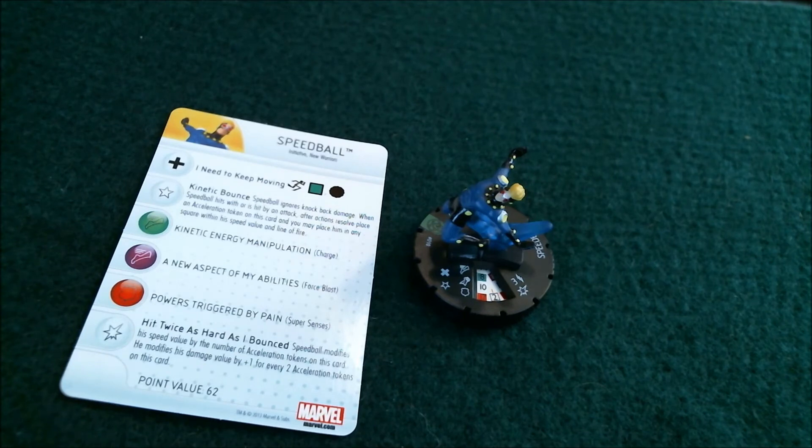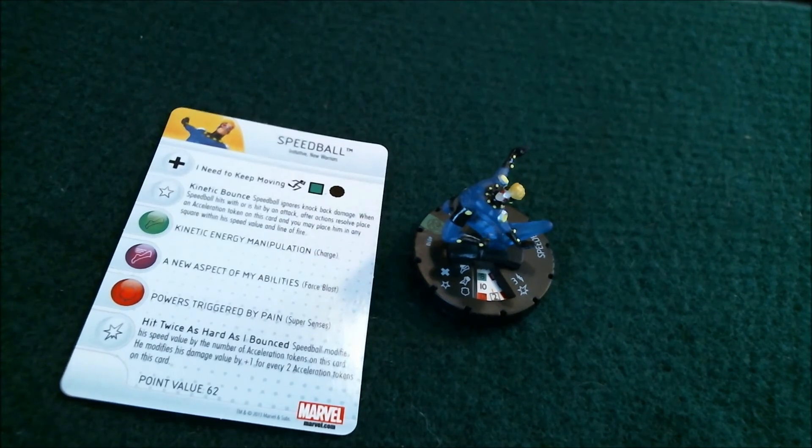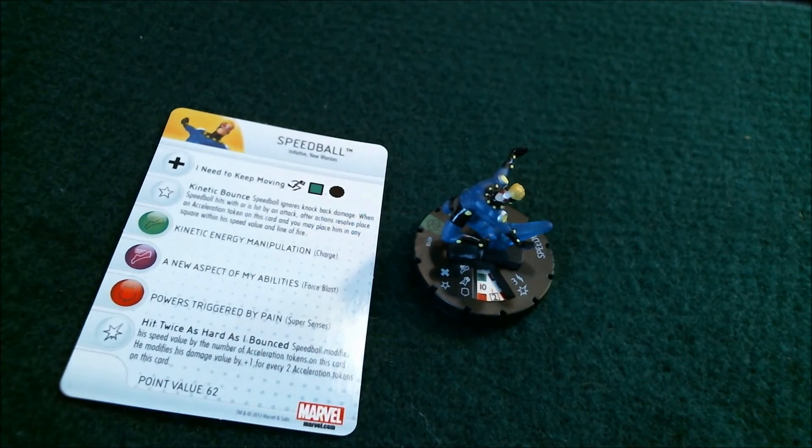You may place him in any square within his speed value and line of fire. So that's really great — to me it's sort of like Hypersonic Speed. If he hits or is hit, place an acceleration token, and you may place him in any square within his speed value and line of fire. So you can charge four squares, and if you hit, then you can — if it's within your line of fire — move eight squares and be placed there for your acceleration token. That's pretty impressive. And then if you hit, you basically get to be placed out of adjacency if it's somebody you really want to get away from.